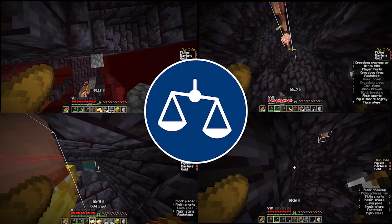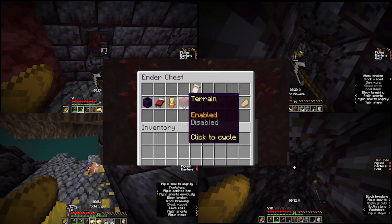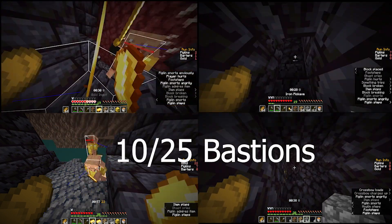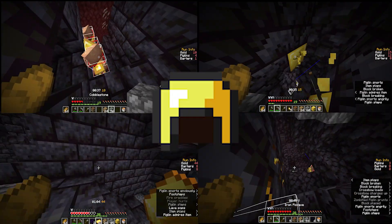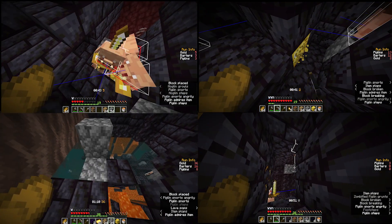In order to make this experiment fair, I attempted to recreate the situation of a real run as much as possible, meaning the spawn, terrain and biome etc of each bastion are all randomised. I also decided for 10 out of the 25 runs with each bastion that I would start with gold armour to see if starting with gold armour makes much of a difference. Before we look at the results, let's quickly go over which routes are going to be used for each bastion.